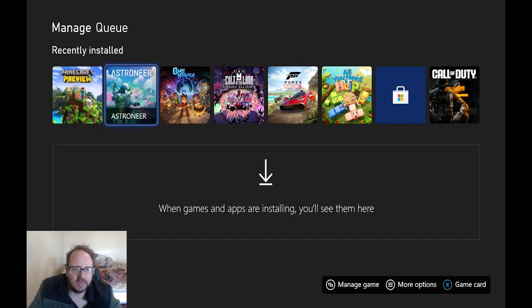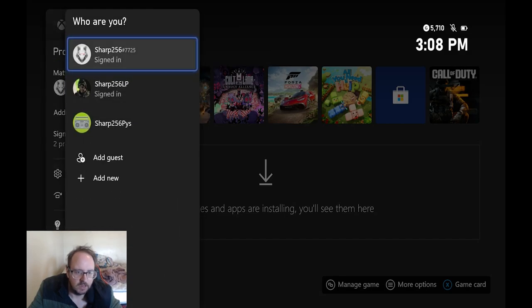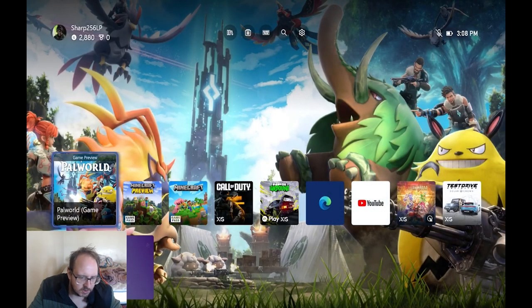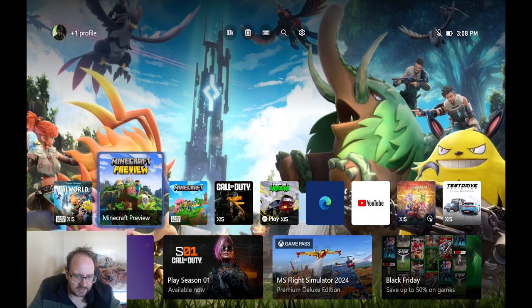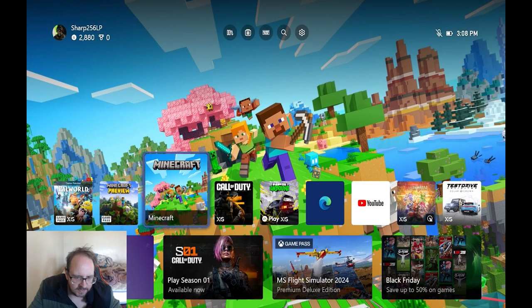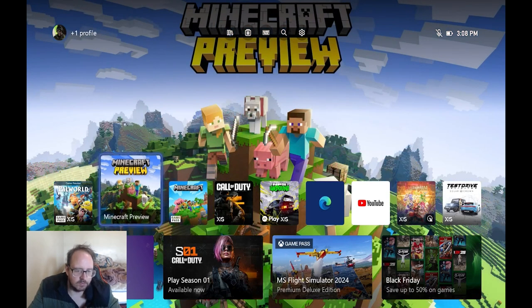Hey guys, welcome back. We just finished installing it and I've just got to go to the right account to use it. Apparently how Minecraft works, at least on the Bedrock Edition, which basically means anything that's not Java, is to play the preview stuff. You've got to play it through here instead of here. This game doesn't have everything built in — it only has some things as they get close enough to be developed. This stuff, on the other hand, is a bit more different. So that's what I'm going to play.